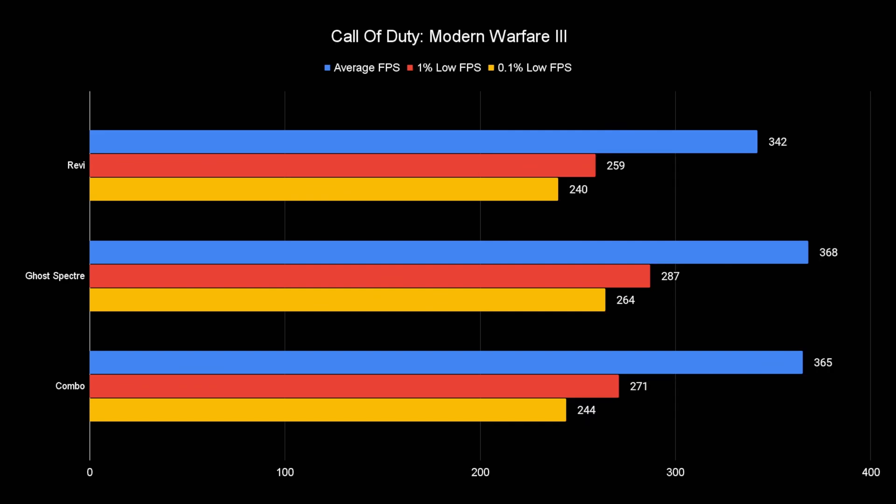The last benchmark is Call of Duty Modern Warfare 3. Looking at the average FPS, Ghost Spectre is winning at 368. Revi just dies, losing over 20 FPS in the averages and a significant amount in the lows as well. The combo also loses the lows, showing that ReviOS is not that good in Call of Duty even when you apply the playbook. Sometimes the combo is a good idea, but for most people I wouldn't bother.